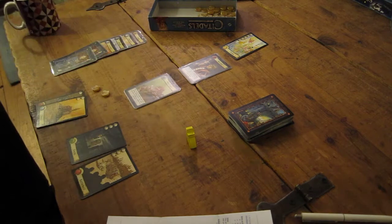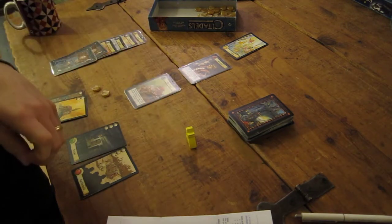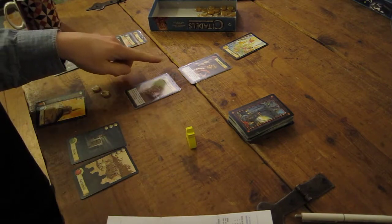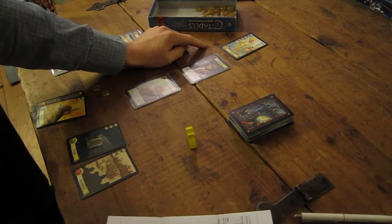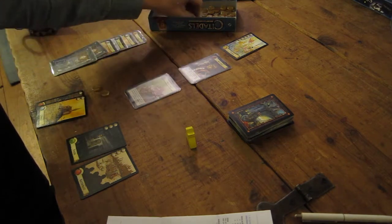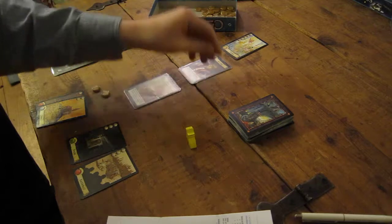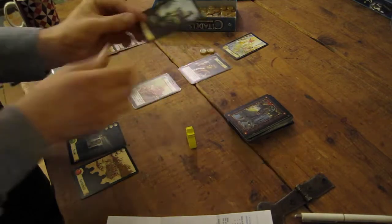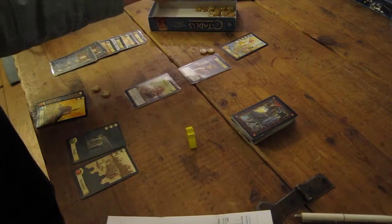The warlord - the AI is playing. He will get any bonuses from red districts, but he hasn't got any at the moment. If he has zero to three gold he will get two gold - that's his income. He only reveals one card. He can't afford to build that, so that goes away. If he can't afford to build any, he will get a bonus gold at the end.